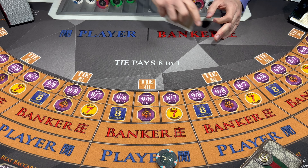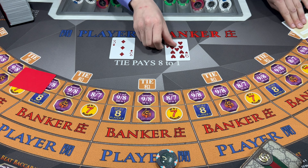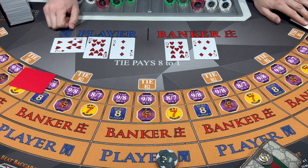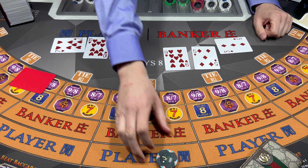Let's go 200 on the player. Last hand - hopefully the player wins this one. Zero. Seven - Banker wins.